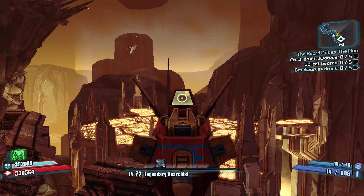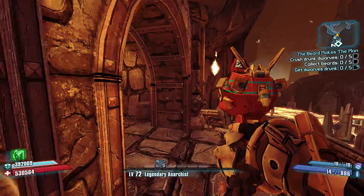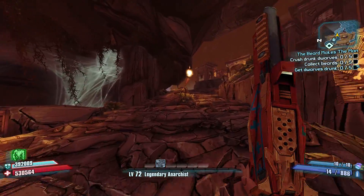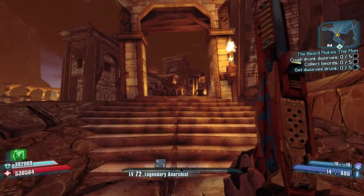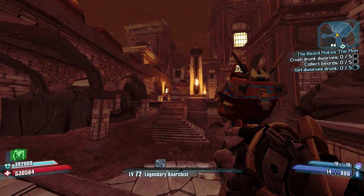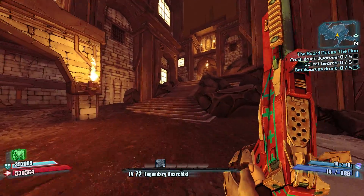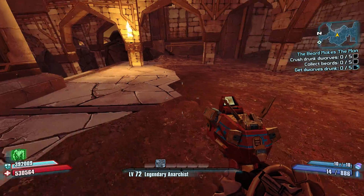You can fight the Dragons of Destruction, but you don't have to do that for this — that's the beauty of this farm. You don't have to fight those dragons at all. You're going to run along this path just as I'm doing, get up here to the stairs, and I'm going to show you how to bypass everything and get to the mimic chest, because on Community Patch 4.0 mimics can drop the Fibber.